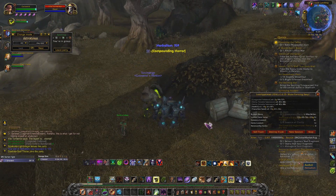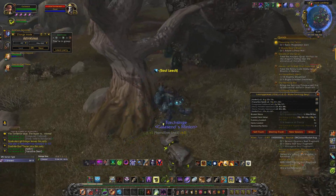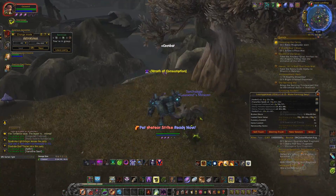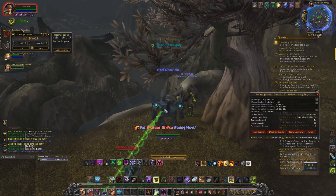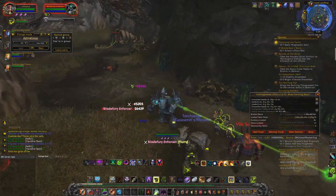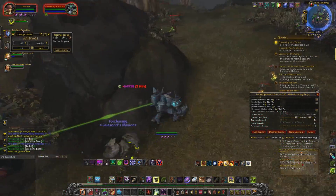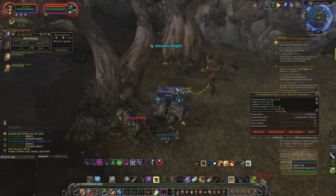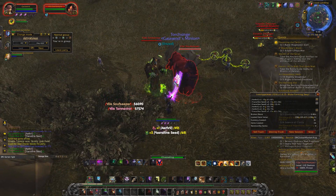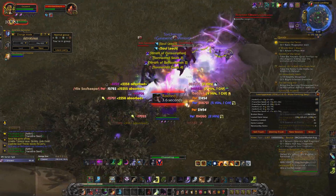Is it worth taking the time to get the nether shards and everything needed? I think yes - if you have the time, bloods are easy to get. I've shown you ways to get bloods through herbalism and so forth. Let me know in the comments what you think about these crafting legendaries. I just see prices dropping to around 60-70k by the time the building comes back up.